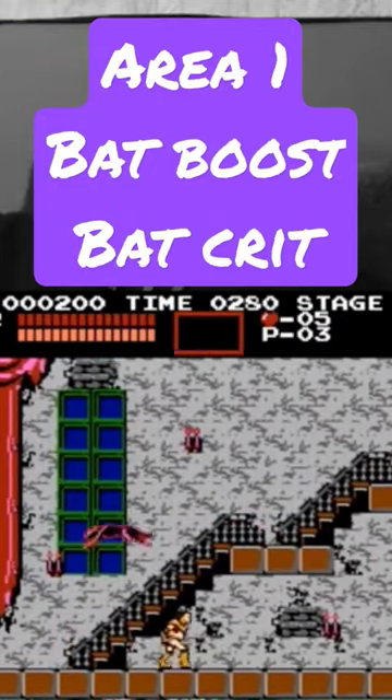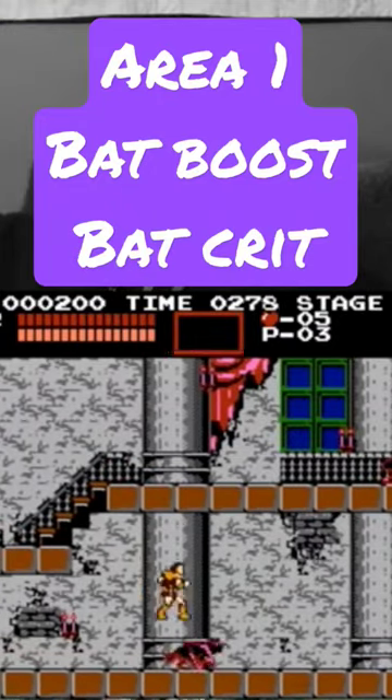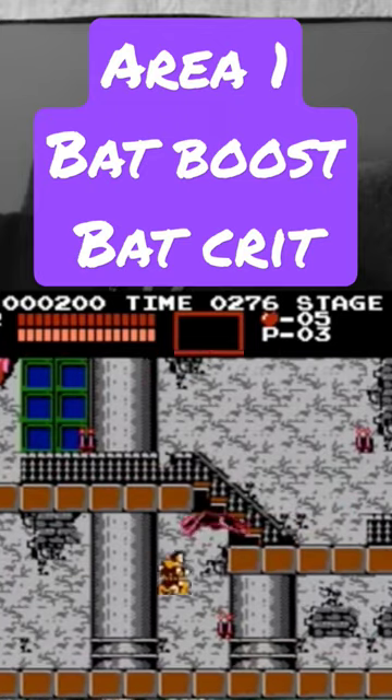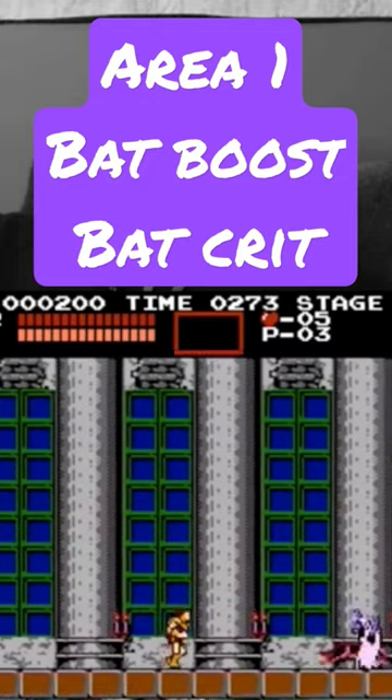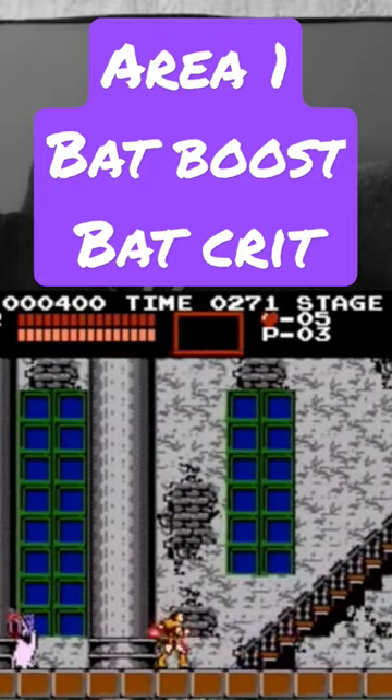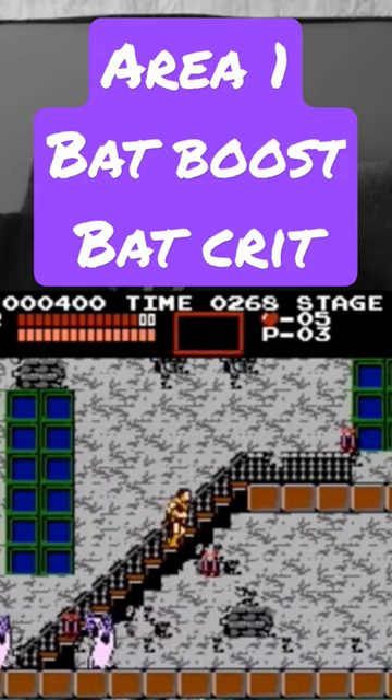Stage 1 is often referred to as jail, because there are two key tricks — one that is pixel perfect and the other which is frame perfect. The precision of these tricks often causes resets, hence forcing runners into area 1 jail sentences.